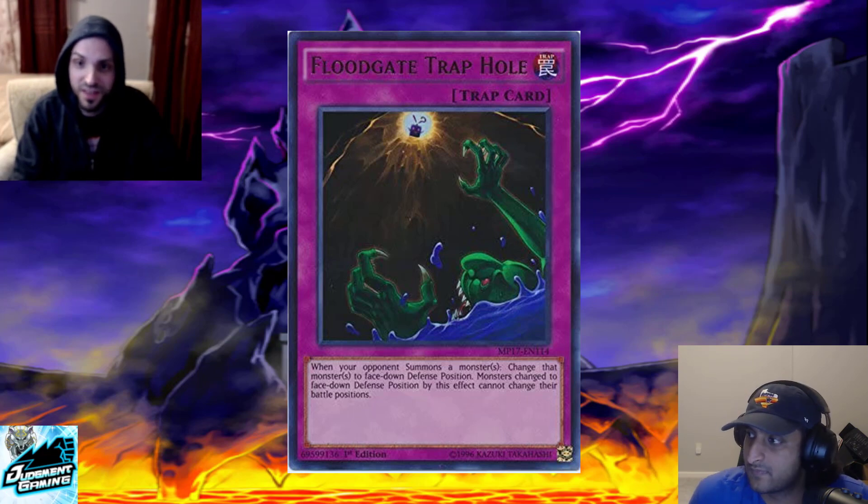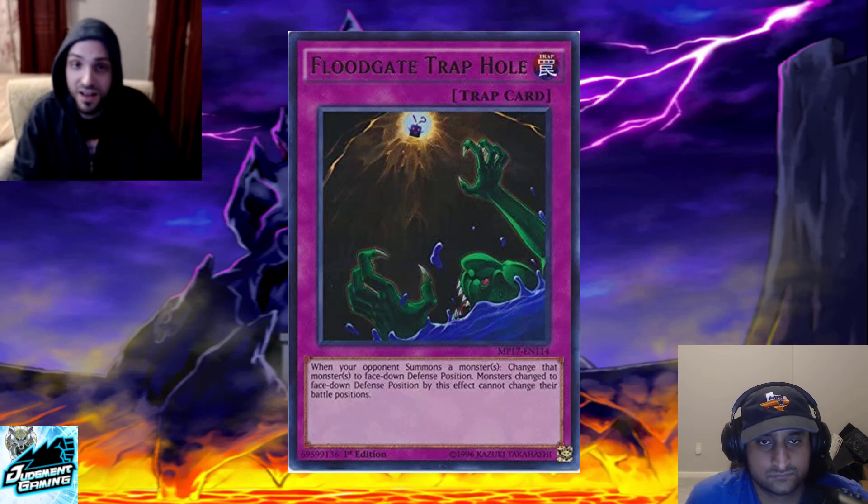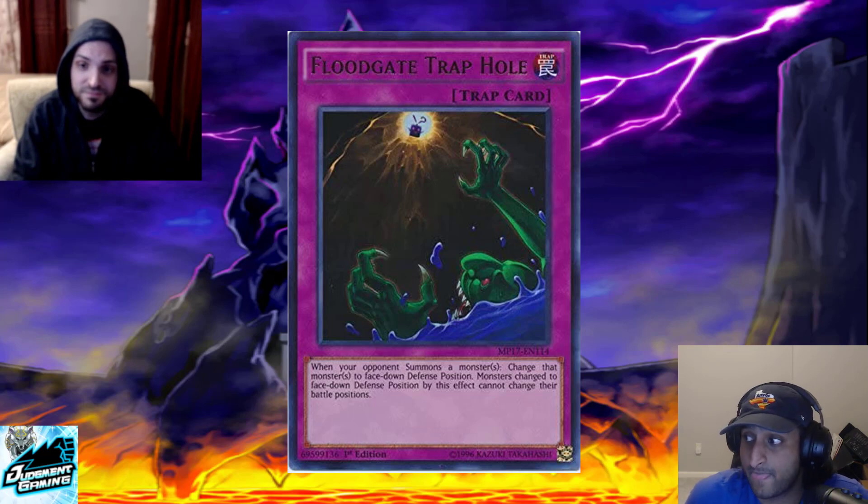Number seven: we've got Floodgate Trap Hole. This card is a fantastic answer to Azeana and pretty much any other point-of-summon monster. If they summon a Jiraguno, you can Floodgate it. Any monster they summon, this can usually deal with it — they're usually going to have less defense than attack, and if not, at least it's not attacking you that turn.